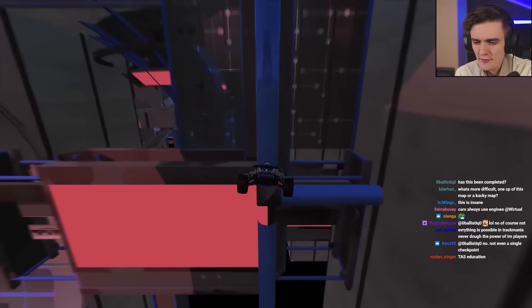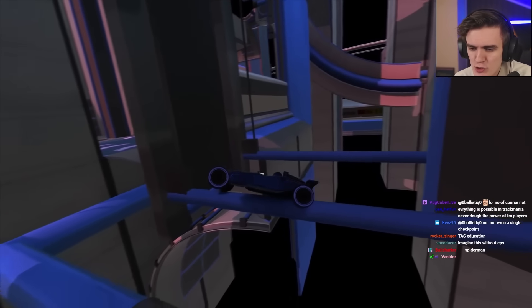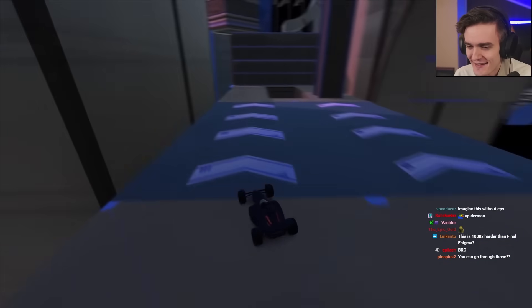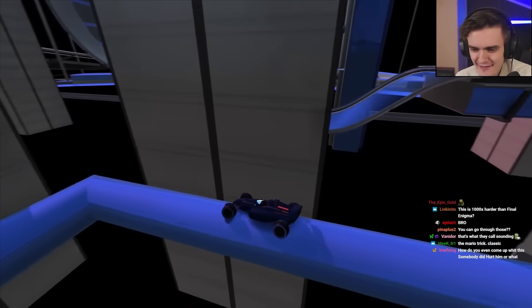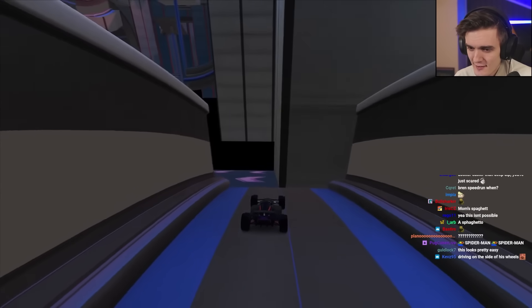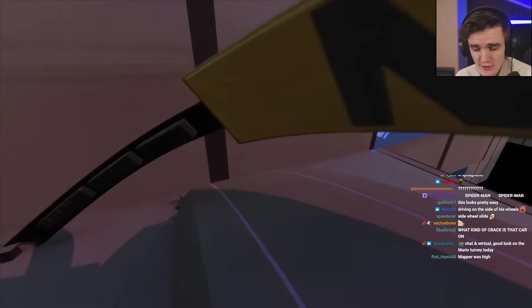Now you jump inside of this pipe, land down on this pipe which looks like a nasty landing. And then he literally drives on like a straw of spaghetti to get to the next pipe — you should not be able to have grip on that, you should not be able to drive on that. Then a near impossible pipe dance bounce onto this block, and then full speed pipe dance to pipe to the checkpoint. Also just ridiculous.